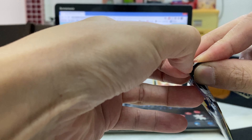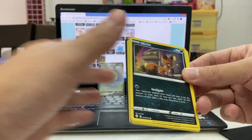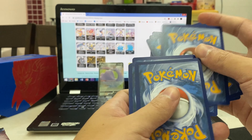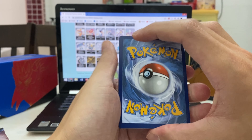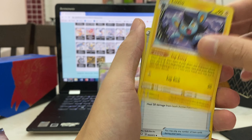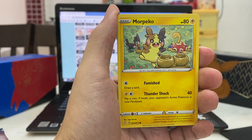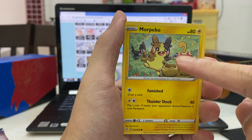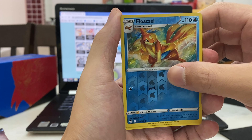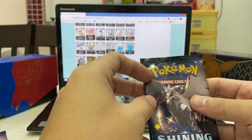Pack three — this one feels a bit light. Code card aside. Let me guess the energy — grass again... nope! We have a Dartrix, Luxio, Seal, Drednaw Tower, Tower of Darkness, another Nickit, Rookidee, Yanma, Morpeko — two different arts — Chewtle, and Floatzel reverse holo. Rare card is Drednaw. Nothing too crazy this pack.